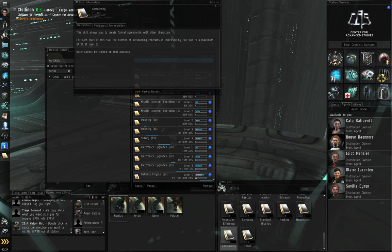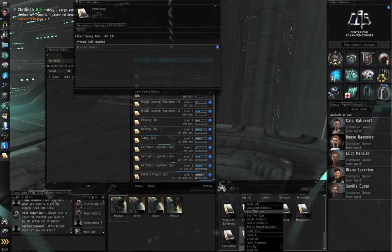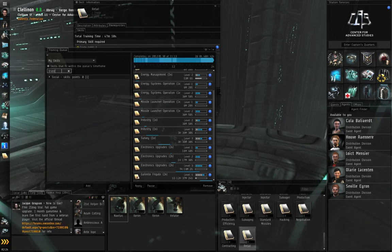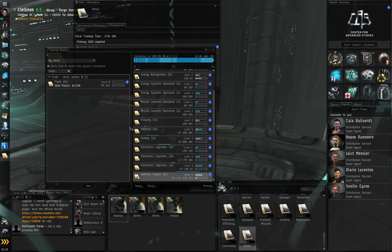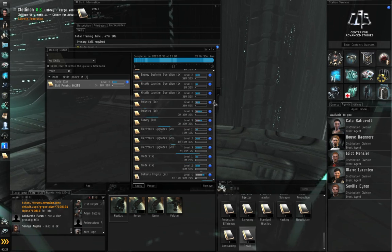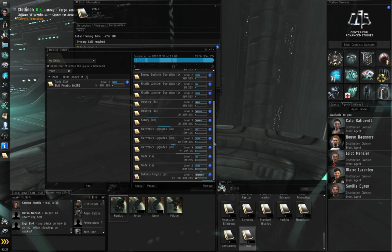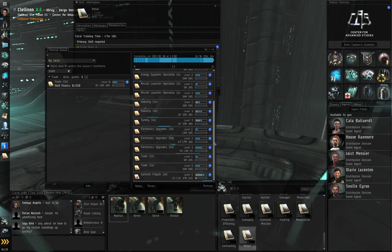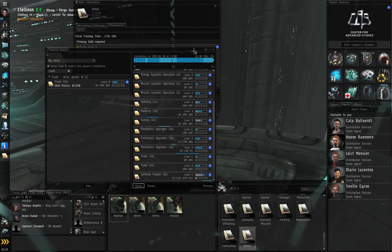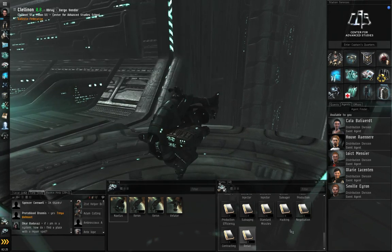Contracting cannot be trained on trial accounts — it says so in the description, and this is still a trial account. Retail needs Trade level 2, so I'll slot Trade 1 and 2 toward the end. You might not have room to queue all prerequisites — that's fine, just queue what you can. That gives you a 24-hour buffer to add more things later. Make sure the timer is counting down.